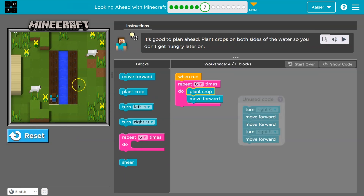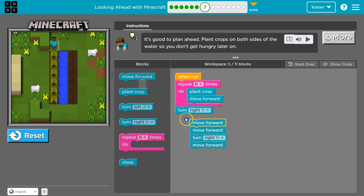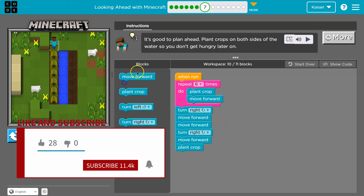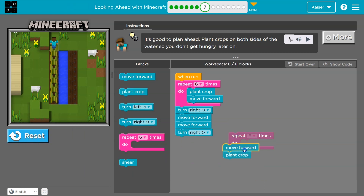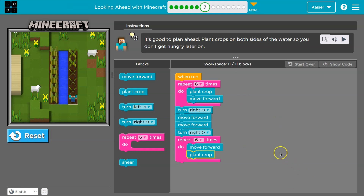I see where I end up, so I'll turn right, move forward two, turn right. Now I need to do the same thing — move six times and plant a crop. Instead of writing it all out again, I'll use a loop. And that's why it's nice to run everything frequently — you can see where you end and plan what comes next.